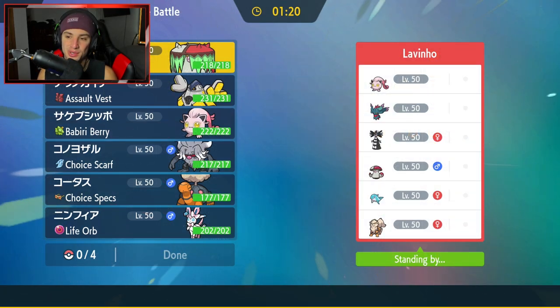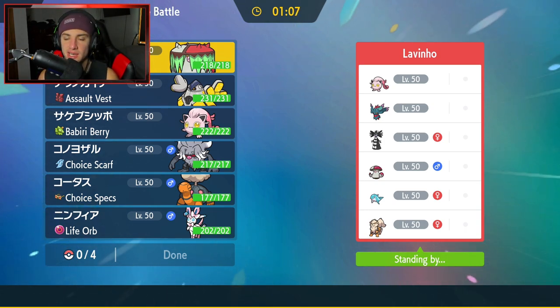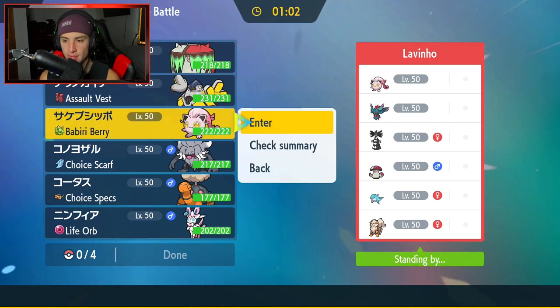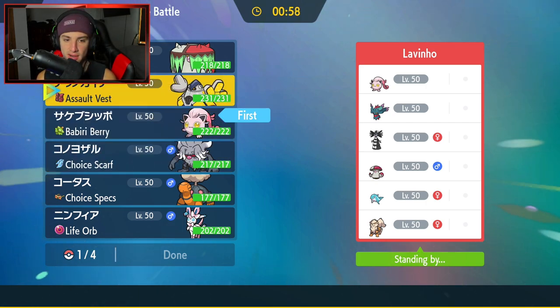First match coming at you guys — we're also going up against a Scream Tail team, so two Jigglypuffs rocking out in today's battle. They also have Fluttermane, Gothitelle with Shadow Tag — so I'm guessing that's a Parasong Scream Tail strategy — and then they have Amoongus, Palafin, and Arcanine. Got to watch out for that Intimidate. We have a few special attackers that can get around that. I'm going to lead my Scream Tail.